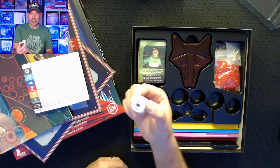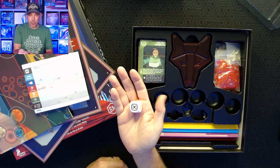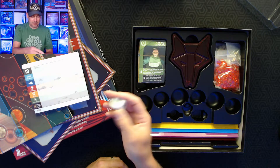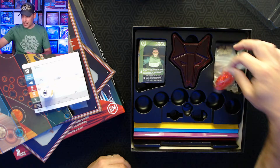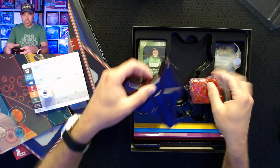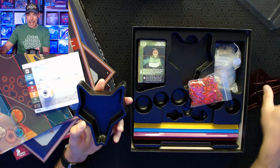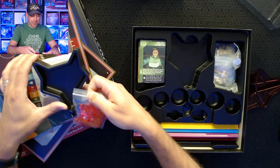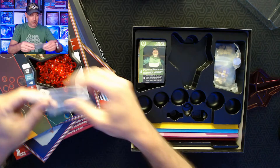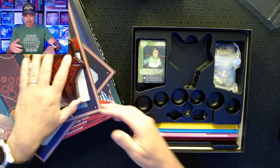We've got a nice, big, chunky die. We'll put some of these things under the close-up camera so you can see them better. We've got the helium tokens, which will be stored in the wolf head — the Howlers are part of the storyline, for those of you that know about the story. That'll look really nice in the game, having that container.